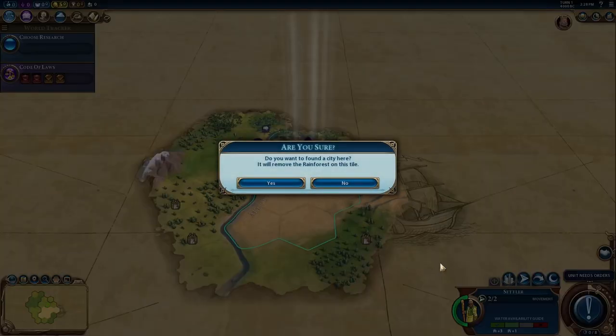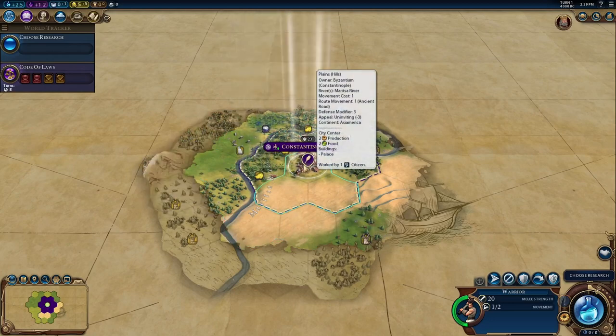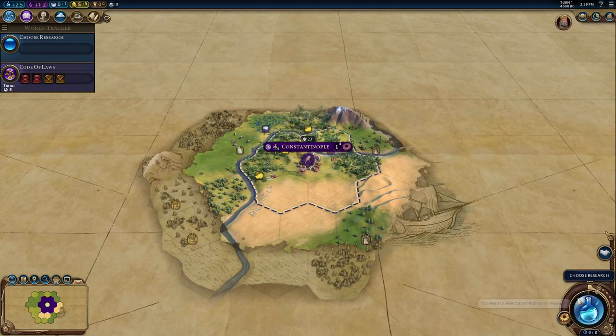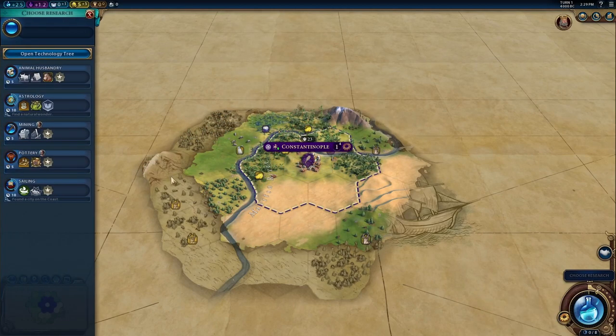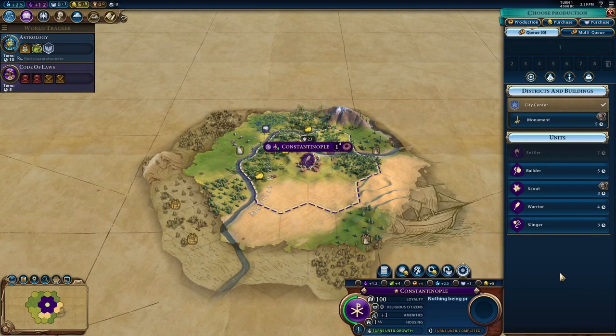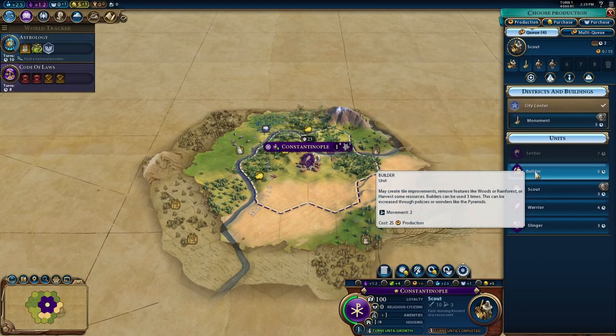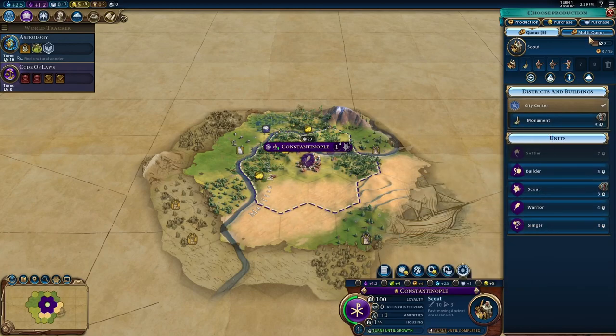I see no harm in settling right here. We're going to set our warriors to garrison in the city as we always do. We're going to rush Astrology because we're Byzantium, so we're going to need that. Let's get a couple of scouts, a monument, a couple of builders, and a slinger.